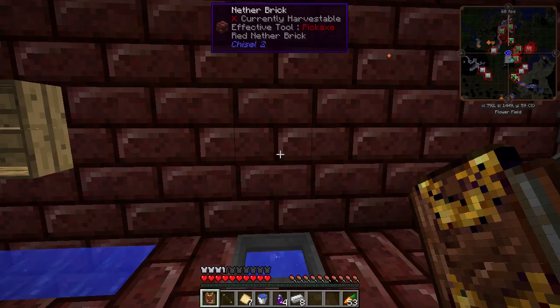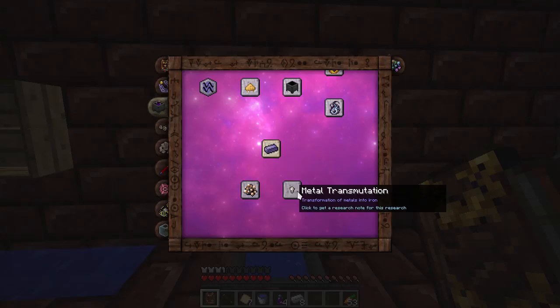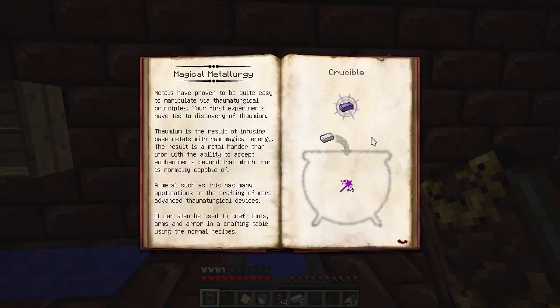I'm back from my mining trip and I would like to make some Thaumium armor from Thaumcraft. We can do some nice enchanting with Thaumium armor using infusion crafting later on. But first I'll need to actually make some. If we open the Thaumonomicon to the alchemy tab, you'll see magical metallurgy. So you can do all kinds of things with alchemy — transmuting metals and creating the magical Thaumcraft metal called Thaumium. They are generally more enchantable with Thaumcraft than the vanilla stuff. One thing I'm going to put on my Thaumcraft armor eventually is the repair trait, which will let it automatically repair over time.